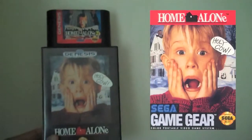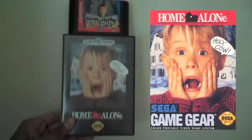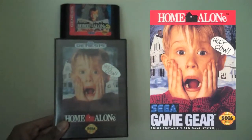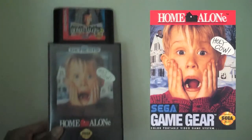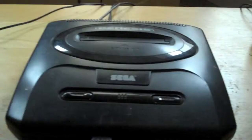Last group of exhibits: Home Alone 1 & 2, both on the Genesis — the former also having a Game Gear port — all by SEGA. The Genesis and Game Gear versions of Home Alone were both developed by Brian A. Rice, Inc., with Al Baker & Associates joining them for the Game Gear part. The latter, Home Alone 2 on Genesis, was actually developed by Interactive Designs.